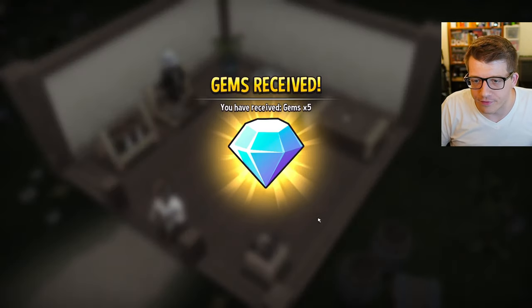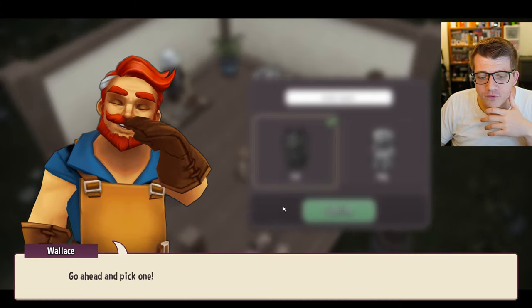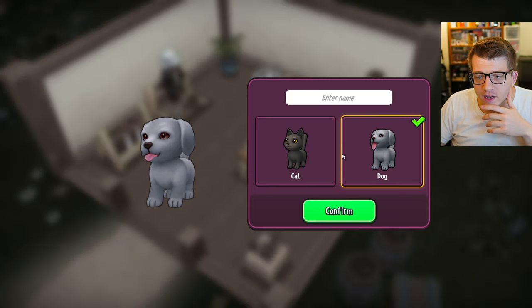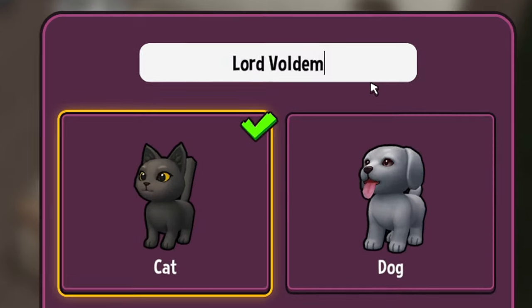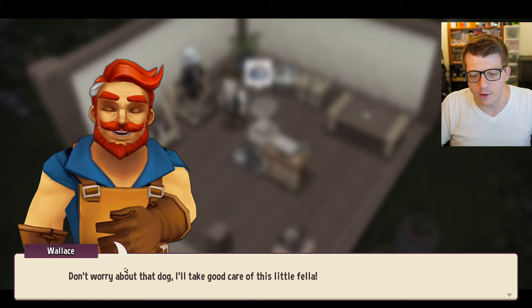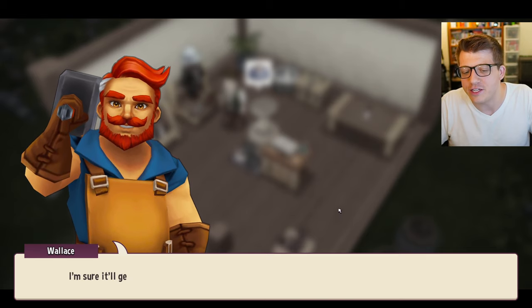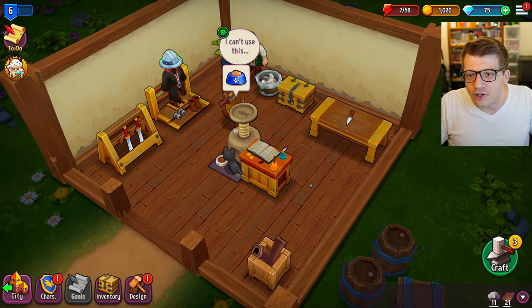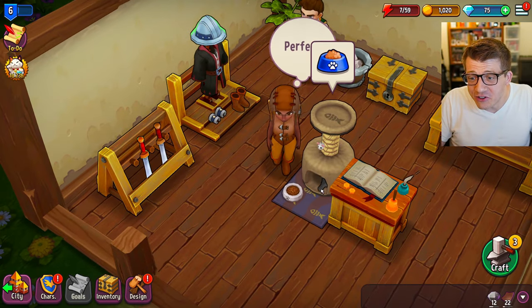Level six brings a surprise - we get to pick a pet! Everyone knows cats are better than dogs. We name our new cat Voldemort - maximum size, of course. We get instructions to give it tons of love.